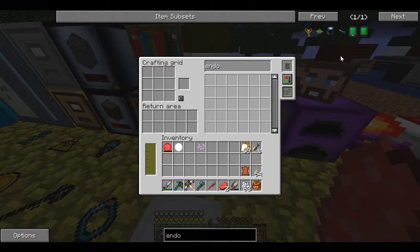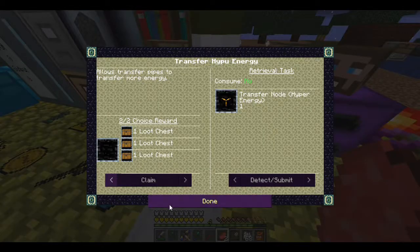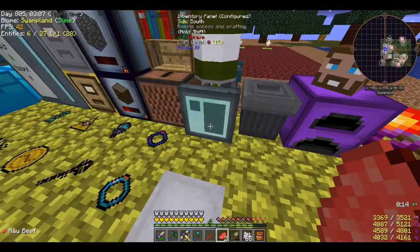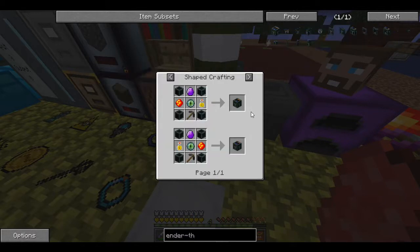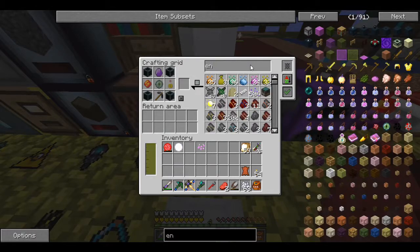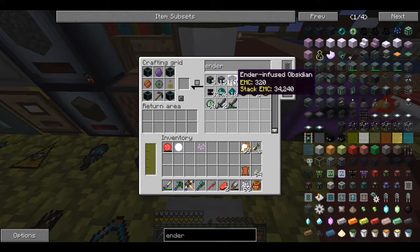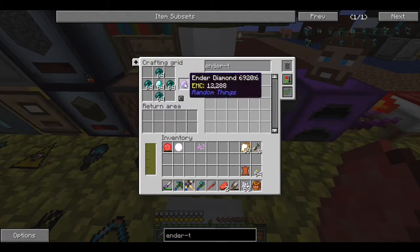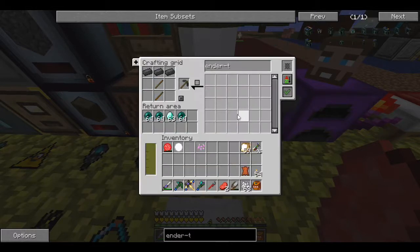It's the endothermic pump — that's what I said. So the reason we need the imbuing station is for the energized water. The ender diamond we can make really easily, so let's make up the rest while we're waiting on those emeralds. I should have these crystals — I've made so many. I've got ender-infused obsidian, 107 of them. I need a crystal — bingo, got it. A dark pick — got it.